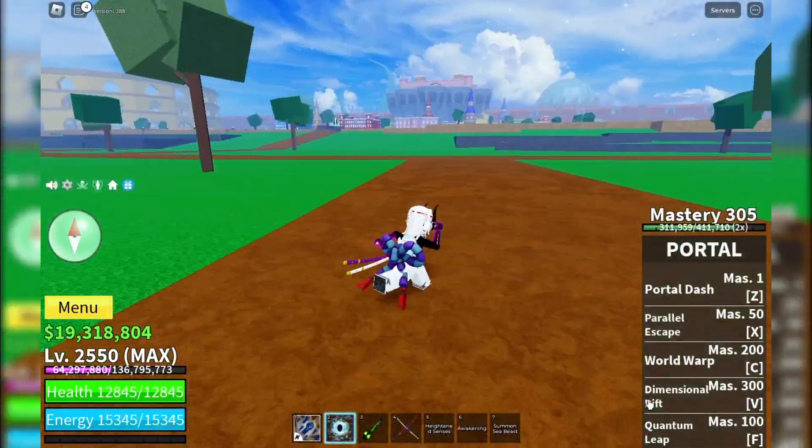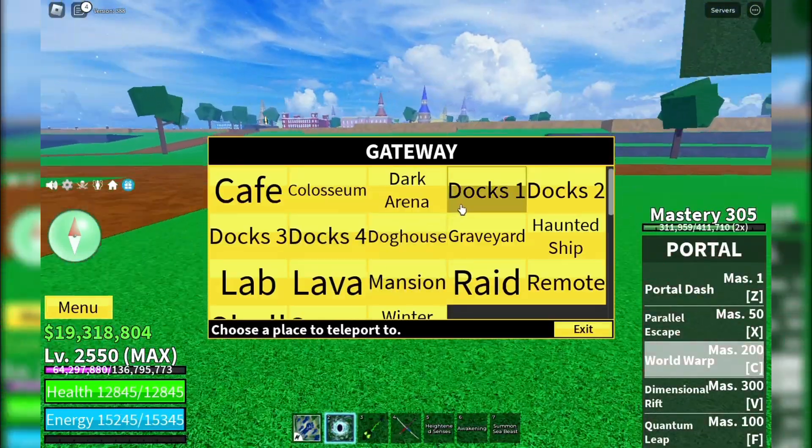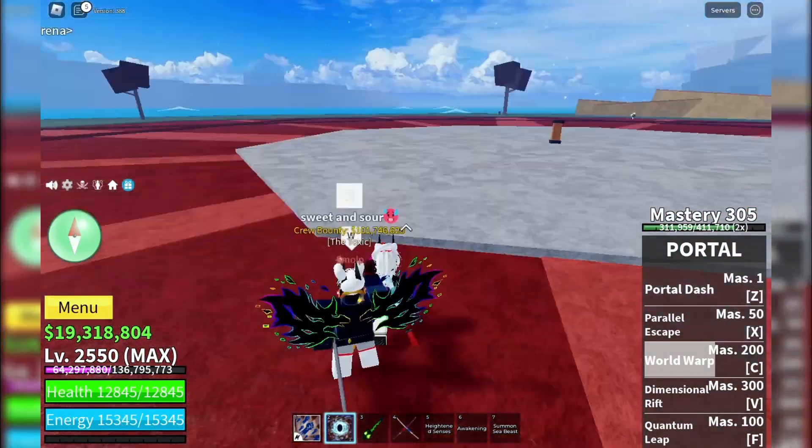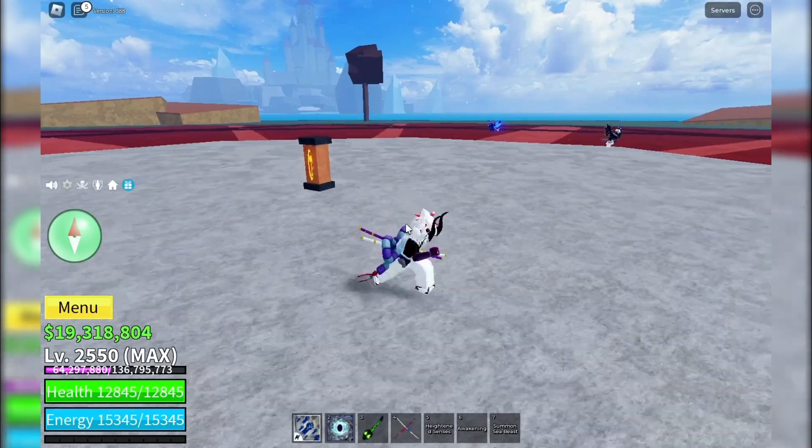Once you have the Fist of Darkness, head over to the Dark Arena. Hold the Fist of Darkness and go to the center altar of the Dark Arena to summon Darkbeard.